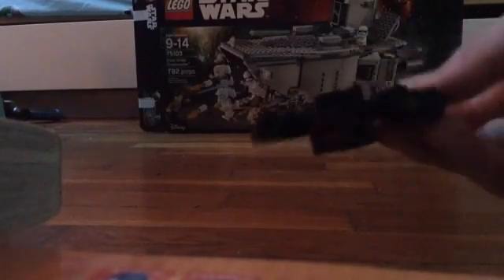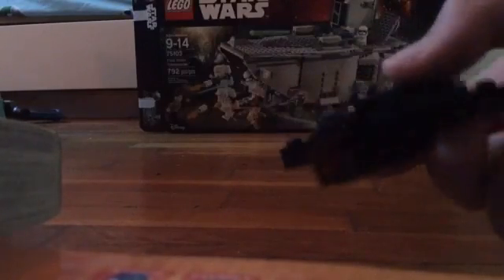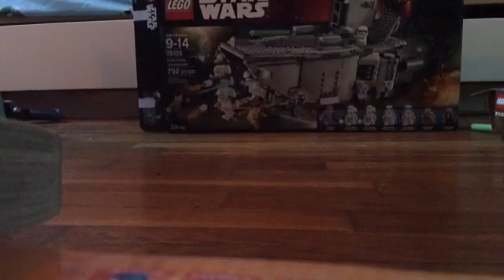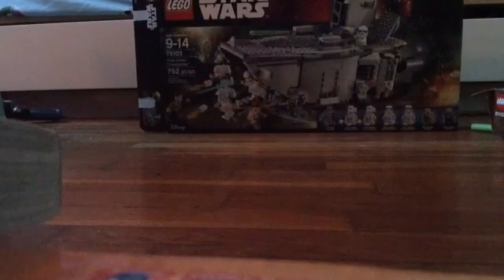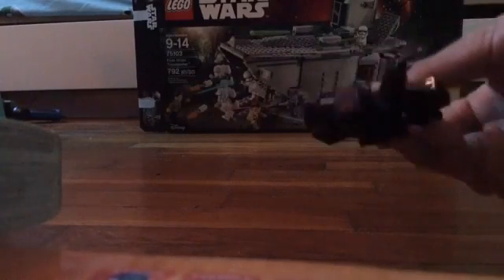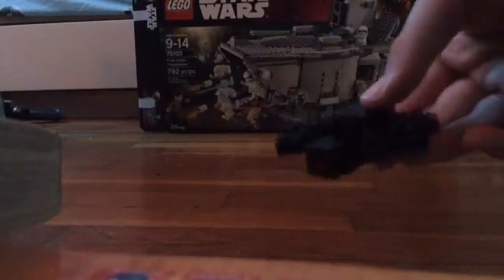First on the minifigure lineup we have the spider. It's kind of dark to see in this light, but that's his face — it's a face molded piece, especially made for the spider. It's a kind of weird piece, but it's for the spider. This is actually the only minifigure I'm going to show off.